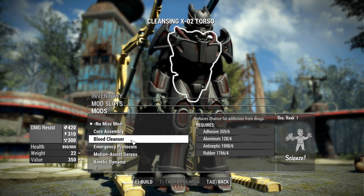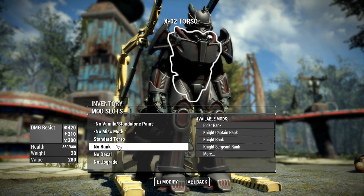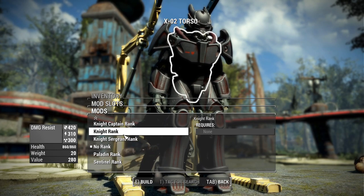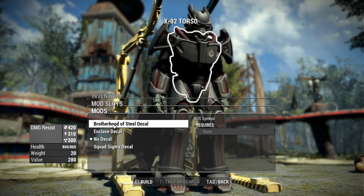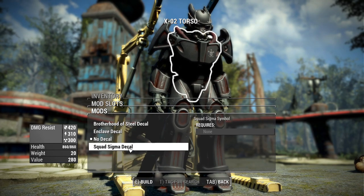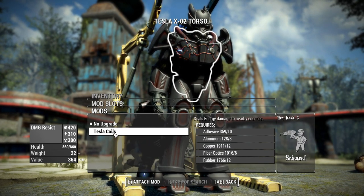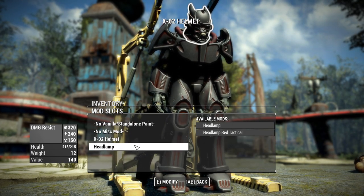There are also miscellaneous mod options the same as any power armor in the base game, including a jetpack which is always nice. You have the option to add ranks - all of the Brotherhood of Steel ranks you can get while progressing through their quest line. You can also add a decal: Brotherhood of Steel, Enclave, or Squad Sigma, and there's the upgrade to Tesla coils - the same for all armor pieces.